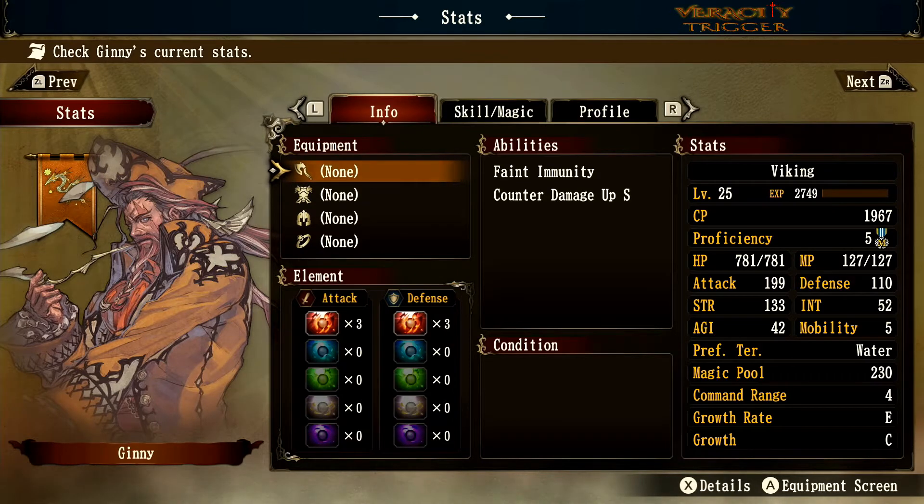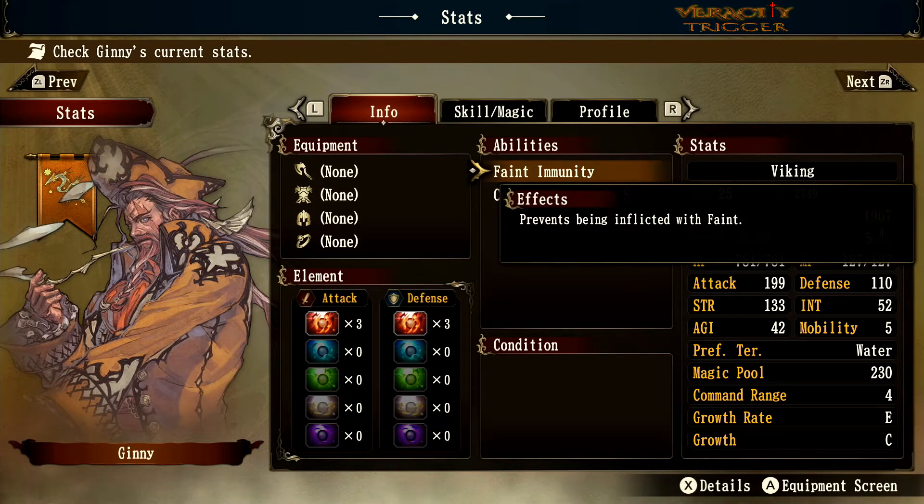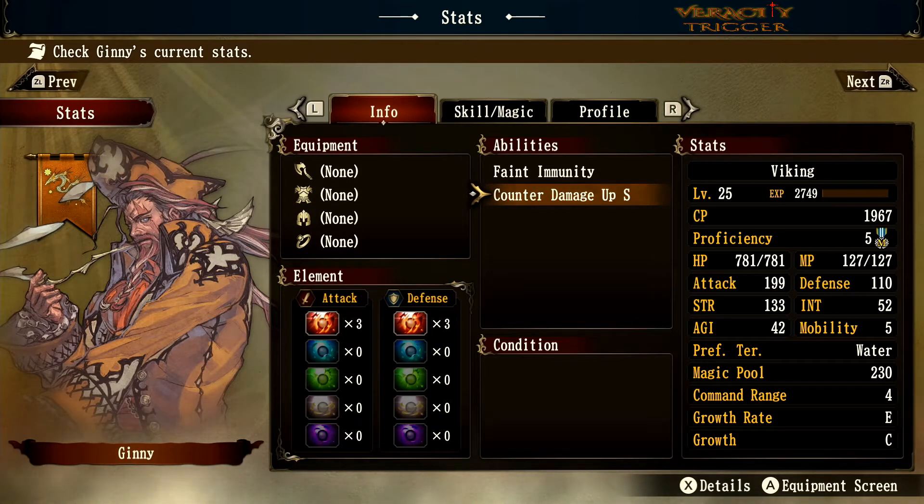I'd be a little concerned putting him up against mages because his intelligence is only 52, which isn't amazing. That said, he is a Viking, so if you have an axe to grind you can give it to him and he'll do well. As you can see on the right, he has a Faint immunity — once you become a Viking you are immune to faints. He also gets Counter Damage up to S, meaning increased damage from counter attacks up to 20%, making him a perfect front-liner and tank.